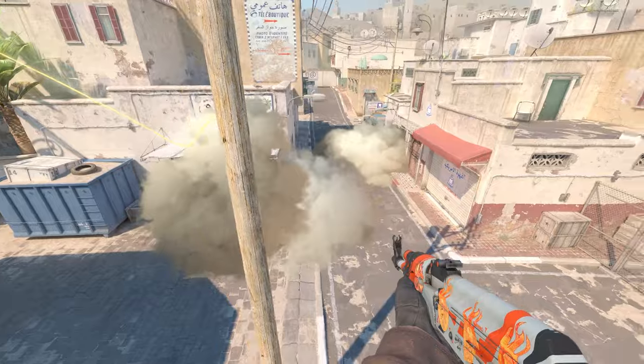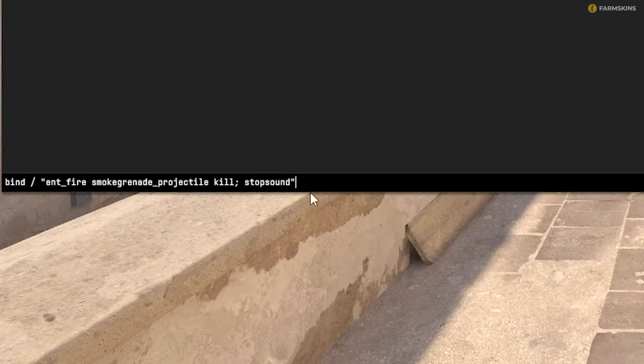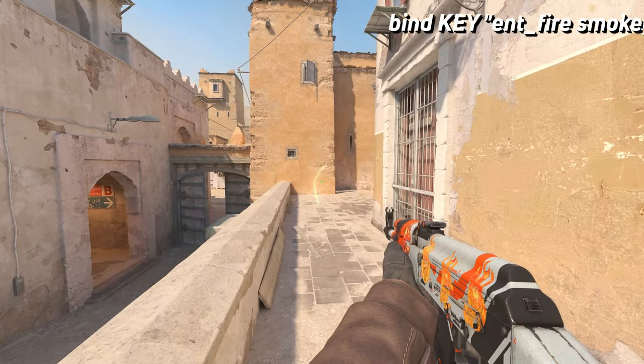This way you can make several throws and choose the best option. To avoid waiting all the time for the smoke to disappear, there is a super useful command — replace 'key' with any button and the smoke will disappear like magic when you press it.